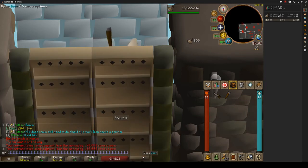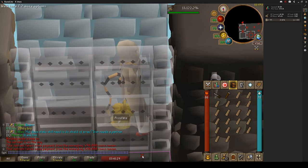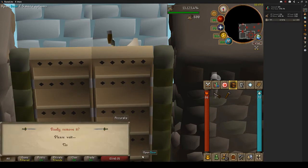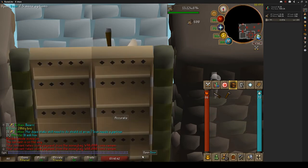As you can see in my runelight tracker, I'm averaging right around 500k XP an hour, even with my misclicks, which is fast — considering this is only the second fastest way of training construction behind mahogany tables. And this costs about 80 mil less, from 74 to 99.